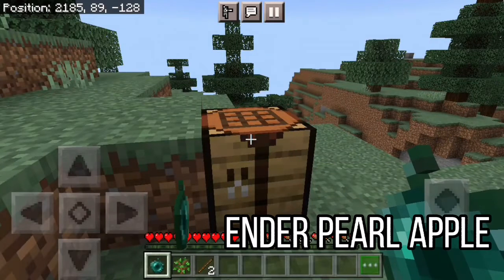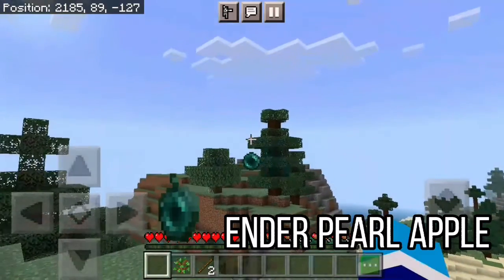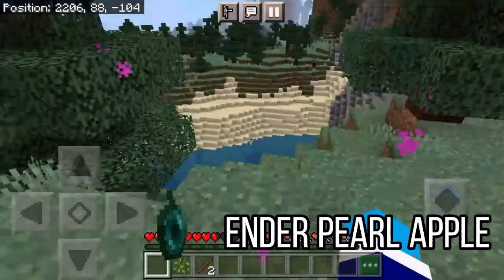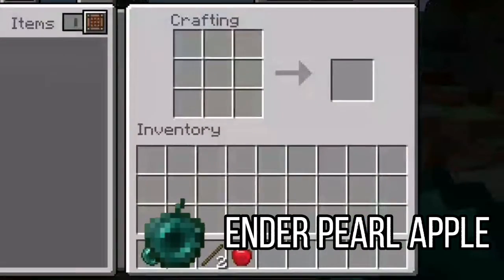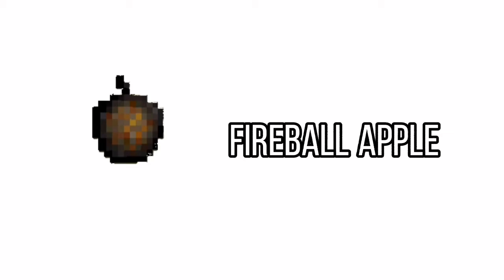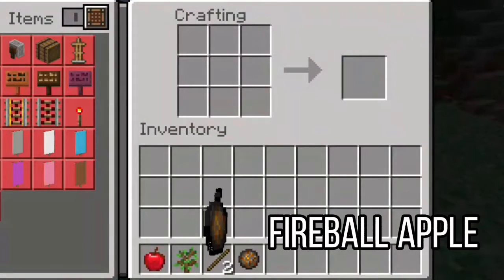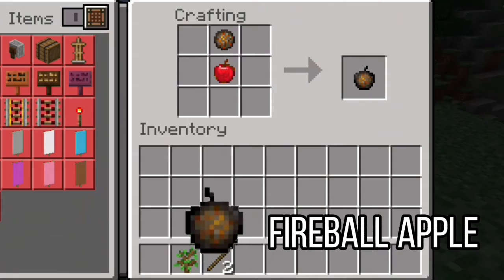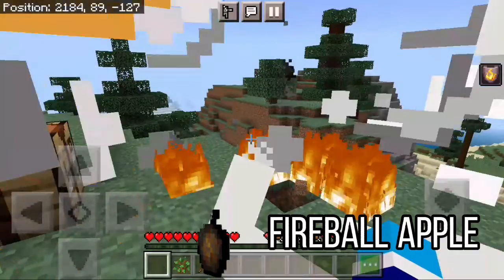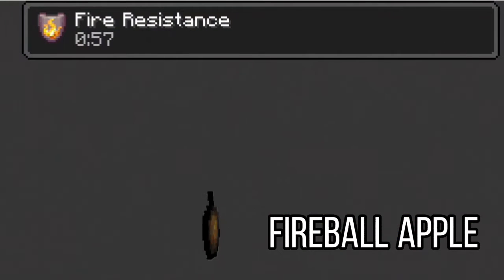There is also an enderpearl apple that when eaten, it can shoot an enderpearl in the direction you're looking at. It can also be crafted with an enderpearl and an apple. Fireball apple can be crafted with a fireball and an apple. When eaten, it will shoot a fireball in the direction you're looking at, and gives fire resistance for a minute.